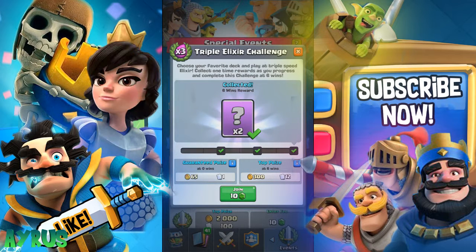I have two decks. The first one is definitely the golem deck — golem decks are the best for the triple elixir challenge. The other deck is the all-legendary cards deck, and if you don't have all legendary cards, you can actually use the golem deck, which works really great as well.